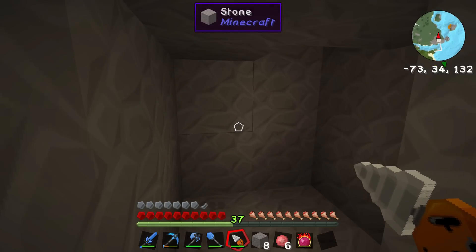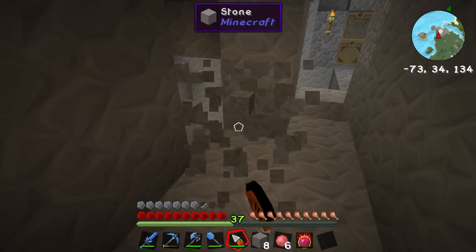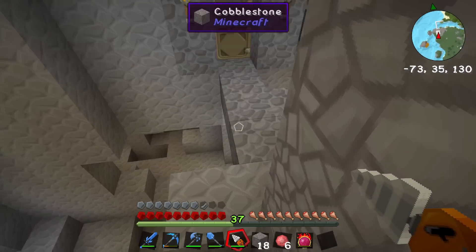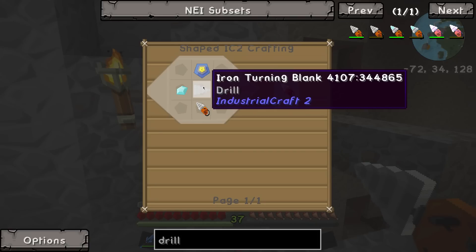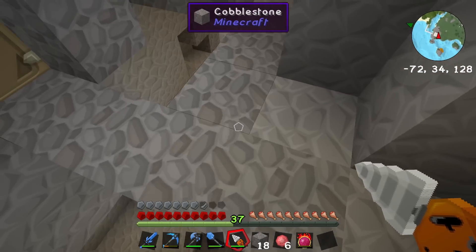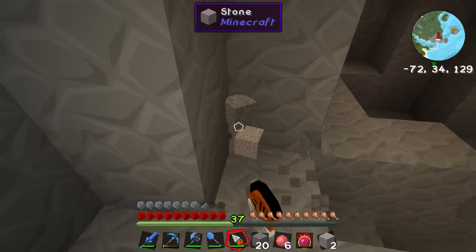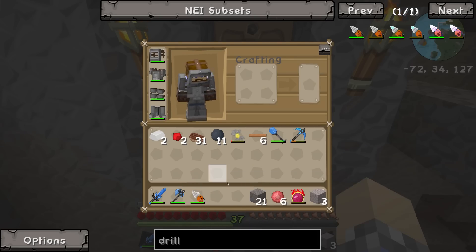I don't have an automated system for collecting items and dumping them to collect the EMC, and I find that a bit cheaty. So having something to mine with is pretty useful. This guy will pretty much mine up anything you throw in its path and does it relatively quickly. Let's go through a list of its perks: it mines relatively quickly, it will never break — all you have to do when it runs out of juice is recharge it. It cannot break obsidian, however, we can upgrade it using three diamonds to a diamond drill, which mines faster, mines obsidian, and uses slightly more energy.